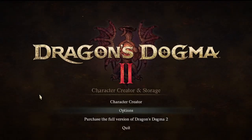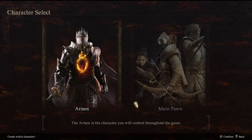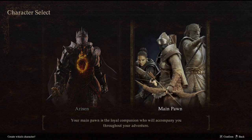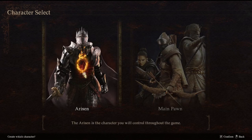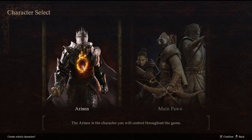Let's go ahead and head back to the actual character creator and see what happens. You can create your Arisen and your main pawn ahead of time before the game. And not only can you do that, but what you have created will be carried over into the main game when it goes live. This is actually really, really sweet.